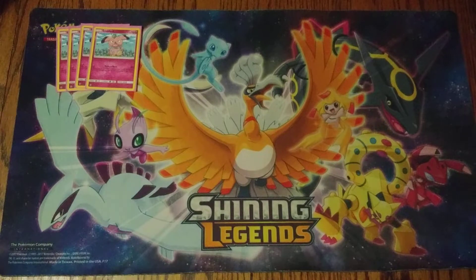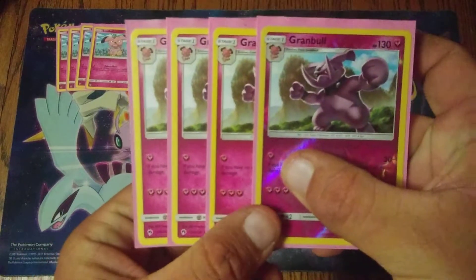Four copies of Snubble — it's the 70 HP Snubble. I think it's the only Snubble we have access to, but there may be a 60 HP one. The 70 is just a little bit sturdier, letting it stay alive long enough to get evolved. Four copies of Granbull.